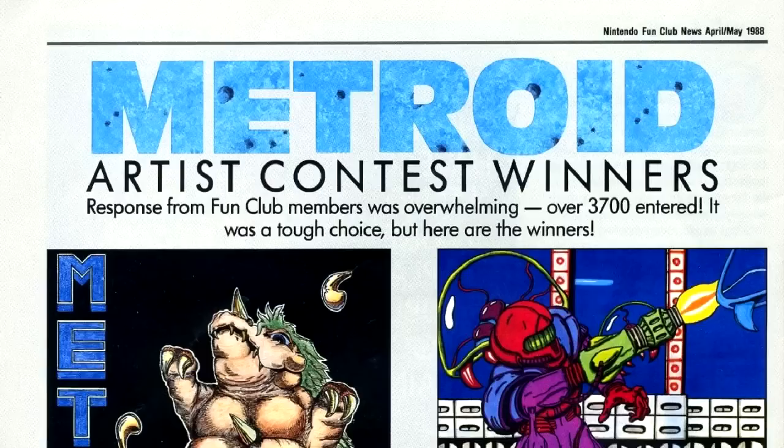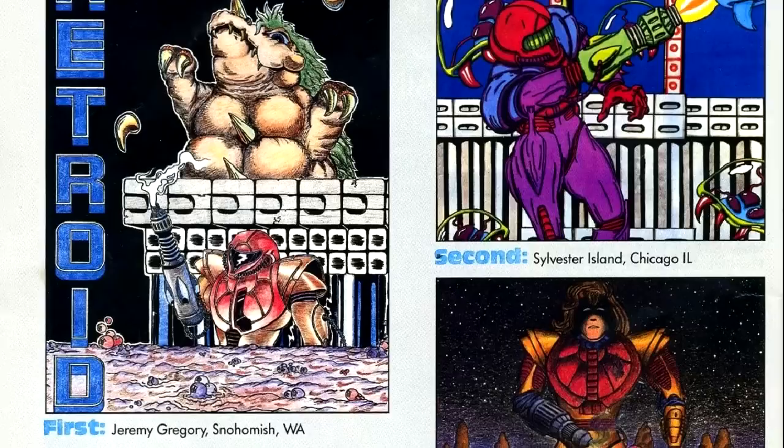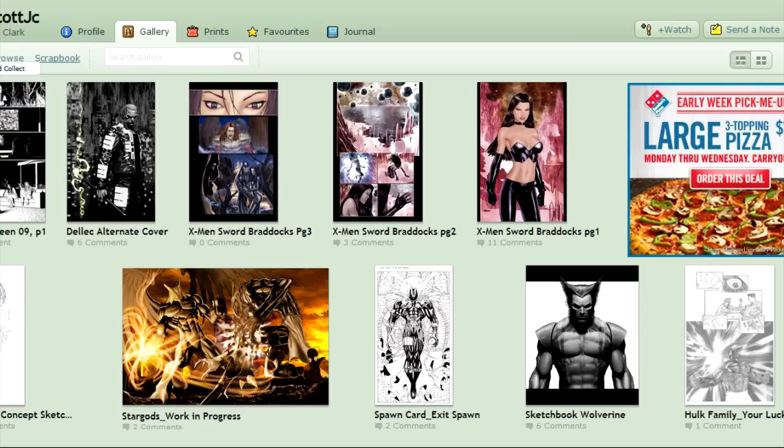We get the winners of the Metroid Art Contest, and there's some good stuff here. One particularly nice piece of art is from a guy named Scott Clark. That name is moderately common, but there is a comic book artist named Scott Clark, and I sent him a message on DeviantArt — he's got a DeviantArt account — asking him if this piece of art is by him. If I hear back with a positive response or whatever, I will let you know. Anyway, this issue wraps up with our usual puzzle page.